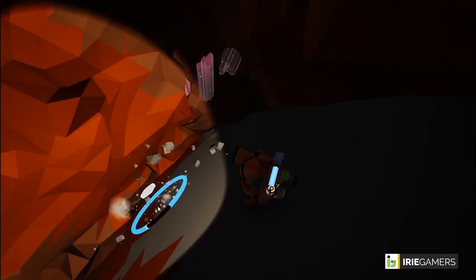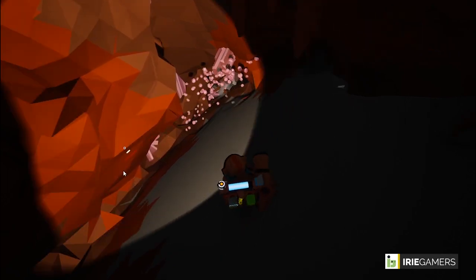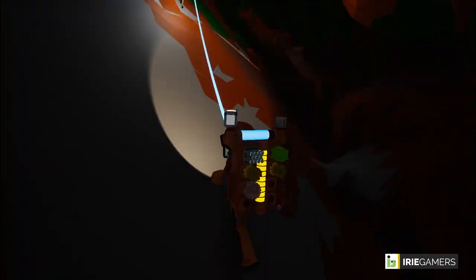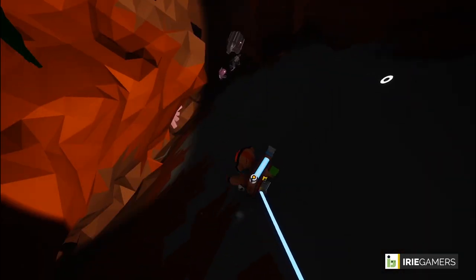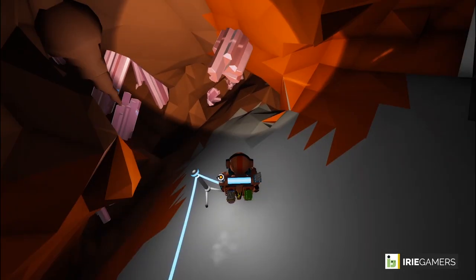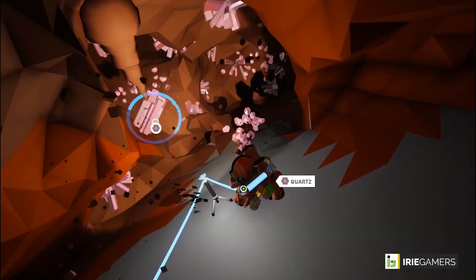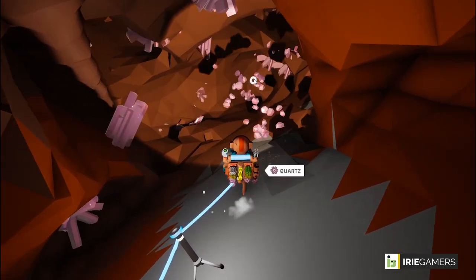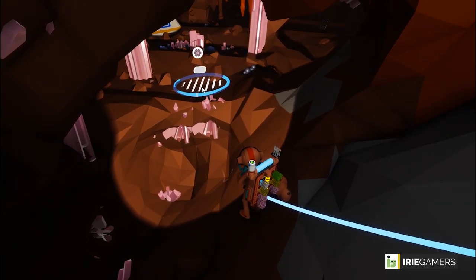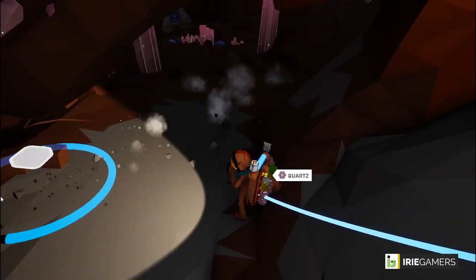That pink resource is quartz, and quartz itself is used to create a beacon. Quartz is also used to generate glass — and I'm getting tons of it, though that's not really my purpose right now. Here we go — now we're inside the cave.